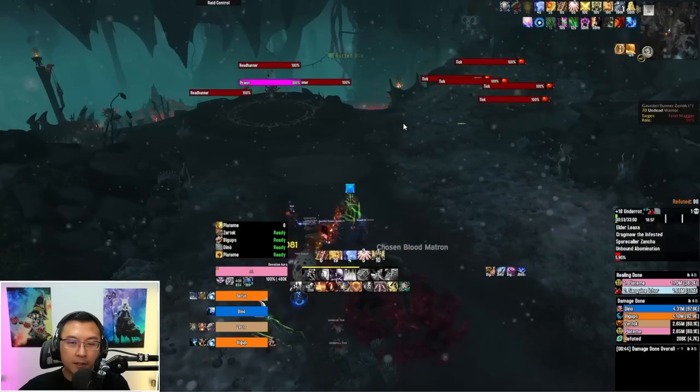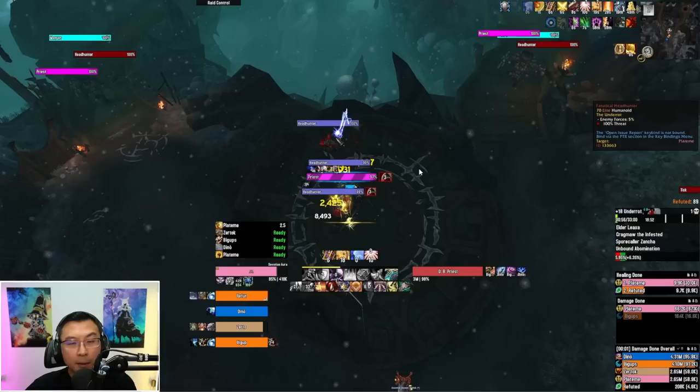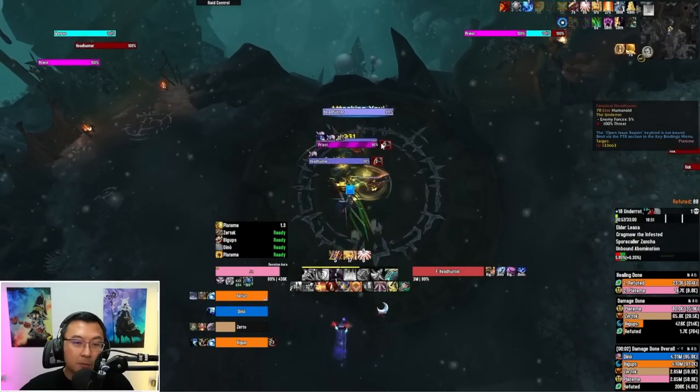Rotten Bile is about to go off — we stun it again. The next pool here is kind of dangerous. In the past some people chained this together with the Matron we just killed, meaning Maggot together with Ticks as one pull. Let me talk about why the Headhunters are pretty dangerous. They basically net one random player and immobilize them. If you pull the Matron in with them, there's a chance the Matron cleaves and you can't get out because you're being netted.